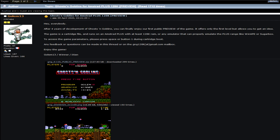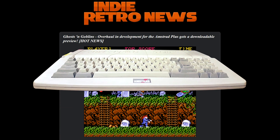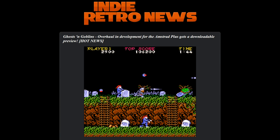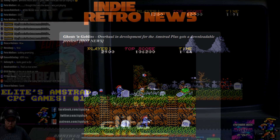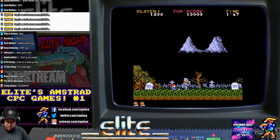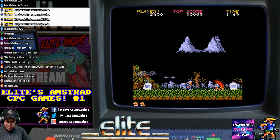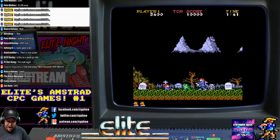Alright guys, Xipho here and today is just a quick video looking at the new Ghosts and Goblins remake for the Amstrad 6128 Plus computer. A demo for the first level of the game dropped on Friday the 9th of April, and we were quick to check it out on the Amstrad that night, but here we're going to take a look in more detail and have a run through of the entire first level.